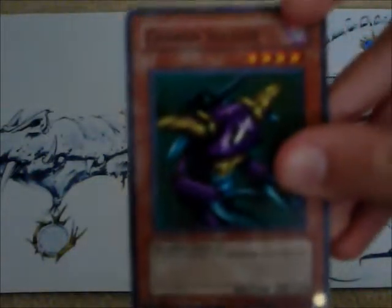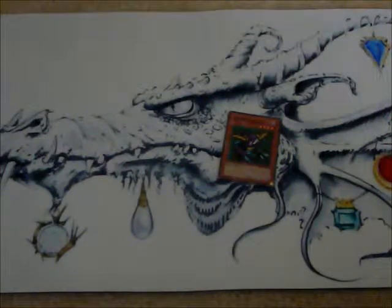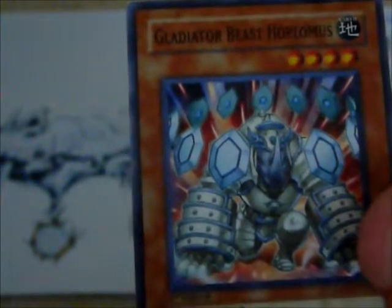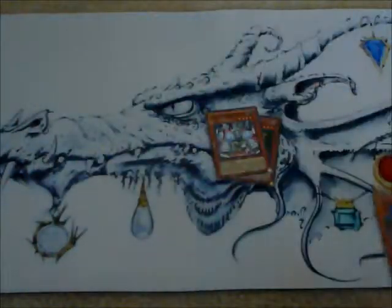We've got Cannon Soldier. All you do is tribute one monster and it inflicts 500 damage to your opponent directly. You've got Gladiator Beast Hoplimus — his effect doesn't really matter to me because I don't use it often. I just use his defense, which is 2,100 — pretty good. Then there's Mechano Bunny — I'll come back to him later because he has a special ability that I really like.